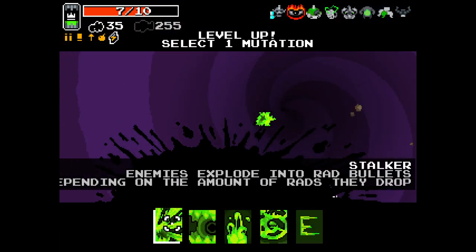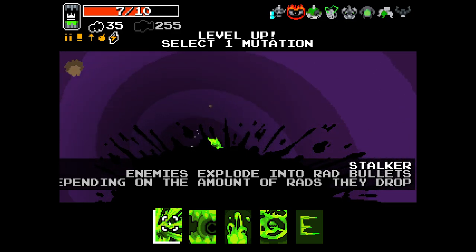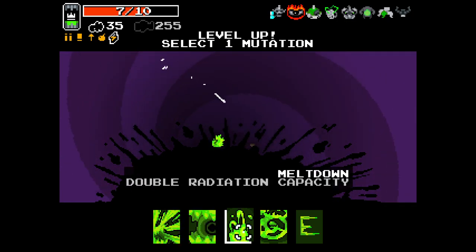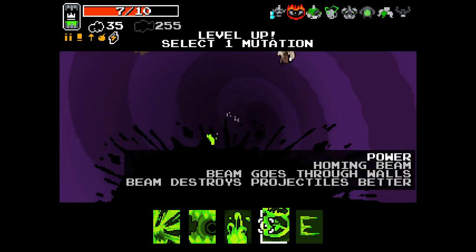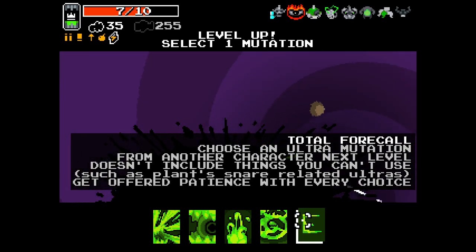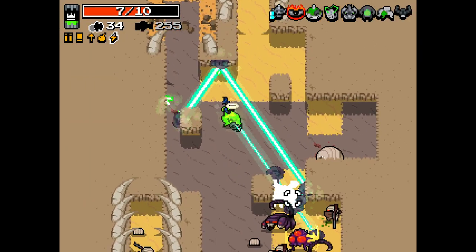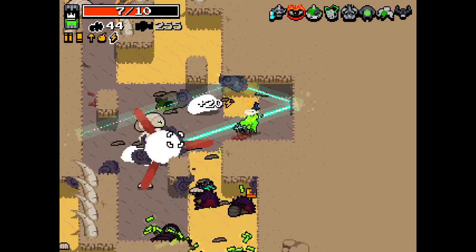So normally we get enemies explode into rad bullets depending on the amount of rads they drop. That's new I think. Portal appears early as normal, double radiation capacity — that's also normal. Combing beam — beam goes through walls, beam destroys projectiles better. And here's a really interesting one: choose an ultra mutation from another character next level — doesn't include things you can't use. Get offered patience with every choice. I've got to try that — that's very interesting to me, as long as we make it to the next level.